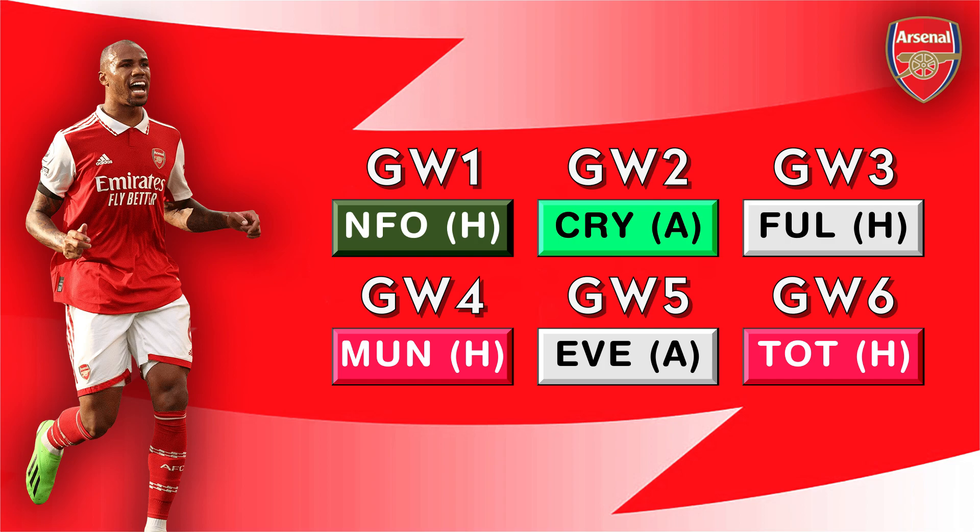However, they do play at the Emirates four times in the six opening fixtures, and that does push them slightly up the shortlist. Gabriel's number one on the shortlist at the minute before the game launches, because of his attacking threat. He's slightly ahead of Zinchenko in the pecking order, because he's got more goal threat, and of course defenders get double points for goals than they do for assists.